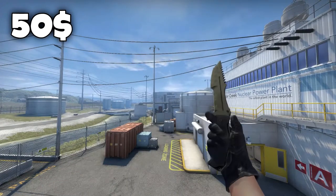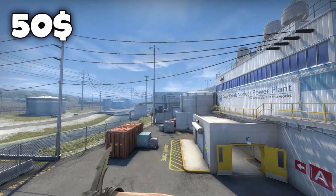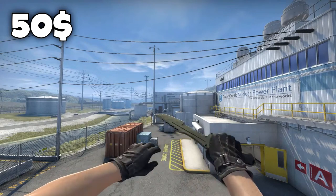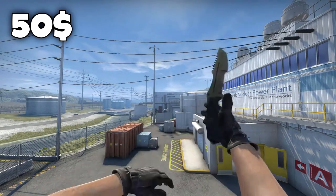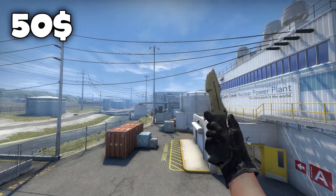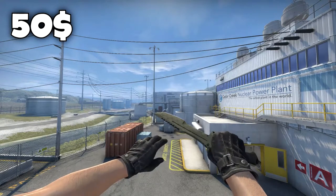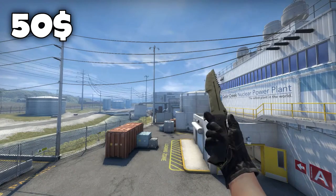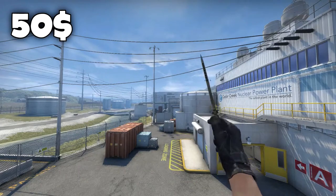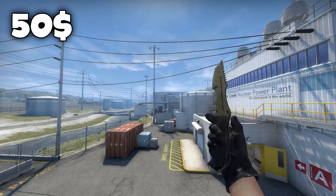The reason why I chose this one is because it's exactly $50 as well, and you can't really go wrong with a Huntsman knife for this price. I just think the Huntsman knife is very nice — it has a nice animation, it feels like a solid knife instead of the Gut knife or Float knife which are kind of thin and have a weird feeling. The Huntsman knife is actually very solid and I really like it. So that was the $50 knife list, let's get on to the $100 list.